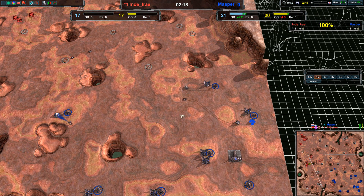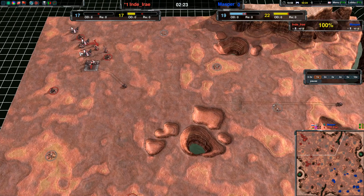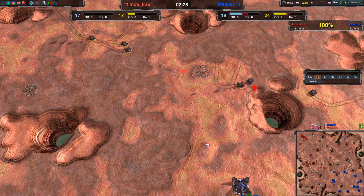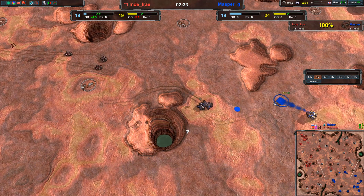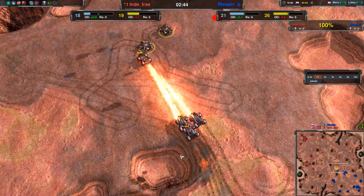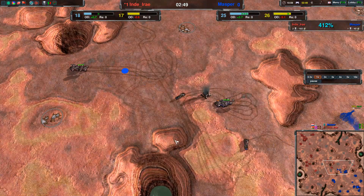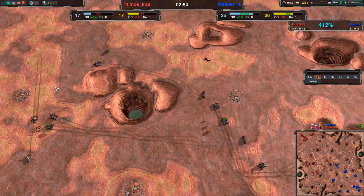A second mason is up for Masper and Indy I.R.E. still has only one. He's getting a little bit of defense up at his base and also securing map control in the north. Masper still has the better economy this time around with both metal and energy. That pathfinding was a little bit annoying for Indy I.R.E., not really focusing on the damaged Scorcher. So Masper loses one when he could have taken out one, possibly two — although that's something I kind of doubt.